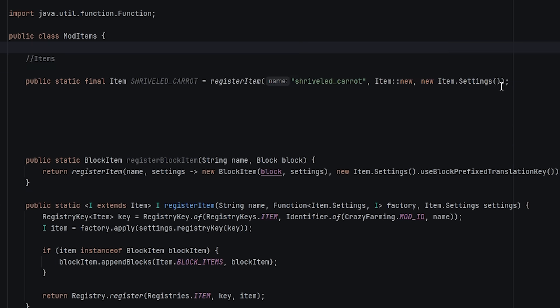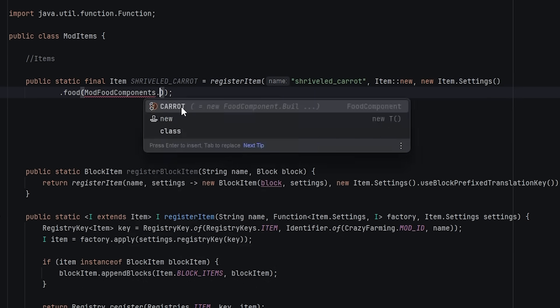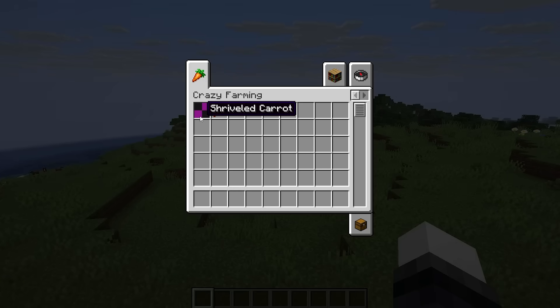We want to make this edible, so I'm going to go down to the end here, press enter and do dot food, then mod food components down here, dot carrot. And that'll make it so you can eat it. After that, we just need a generatable item model, then just run data gen up the top. And once that's all done, well, I was going to do a big reveal, but it's broken.